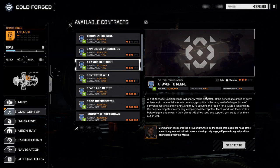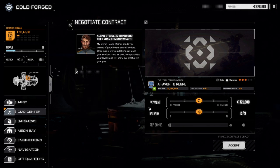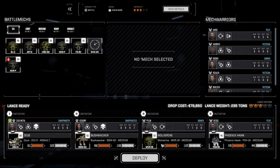We're going to take 'A Favor to Regret' — it's a Coalition lance, high-tonnage, hitting Planifar. Probably going to have a supporting lance coming up behind, so it'll be a double-lance battle. This is a good opportunity to test out our new Bushwhacker loadout. We're going full salvage on this since we have enough for the end-of-month financial report. Let's accept and deploy.